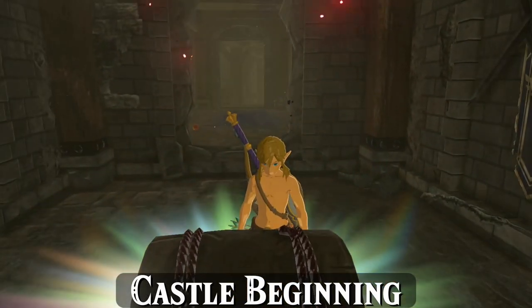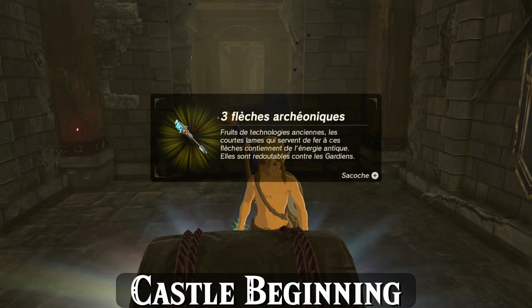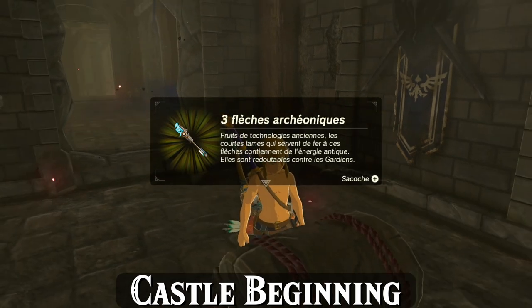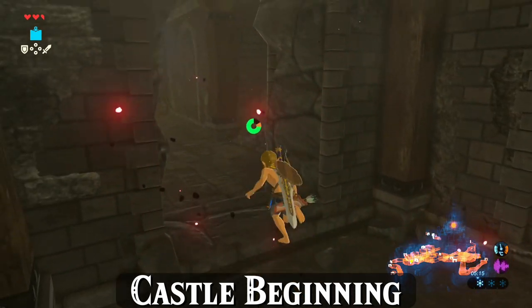This chest contains three ancient arrows, which will be extremely handy when facing Calamity. As your ancient arrow acquisition text box is playing, you can pre-turn your camera to face back outside because we're running right back out and to the right up the stairs.